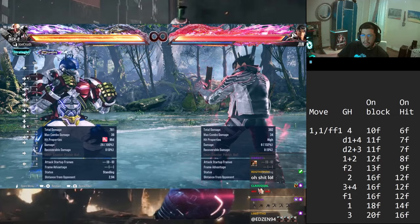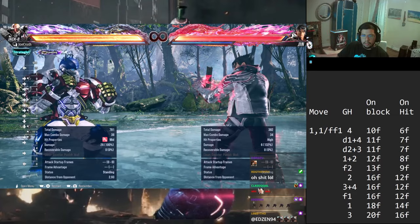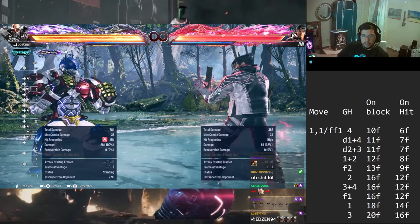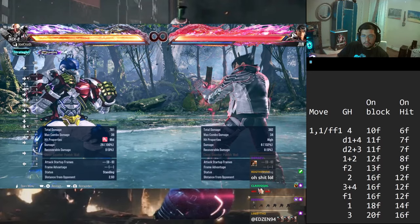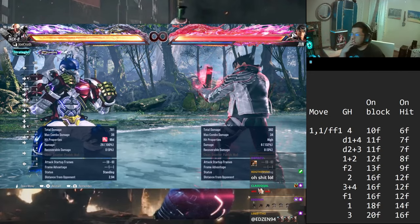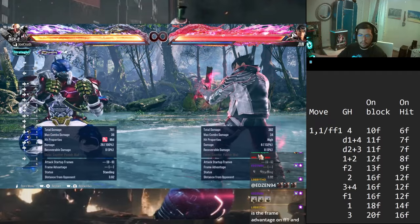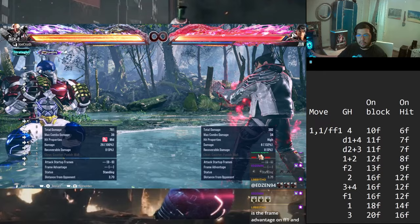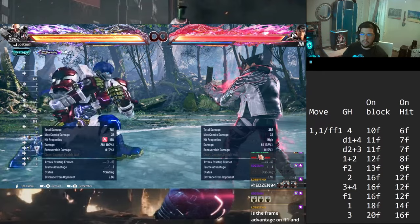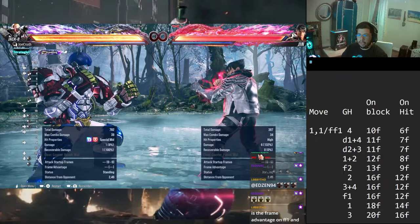We have another high crushing option with forward 1, which is one of our slower options. On block it comes out at 16 frames, so your opponent has plenty of time to hit you within 15 frames, especially with a 15-frame launcher, so it's a little riskier going for this one. But you can mix these really well to beat out jabs. The 2, 3, 4, and 4,1 all trade at 16 frames on block. Gamma Howl 1 down trades at 18 frames.